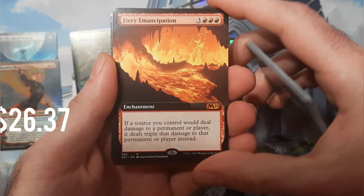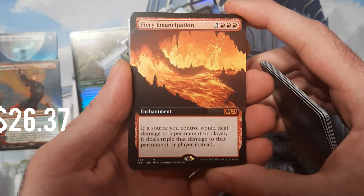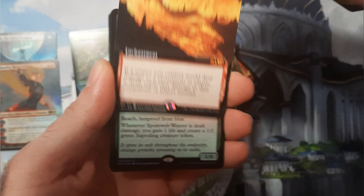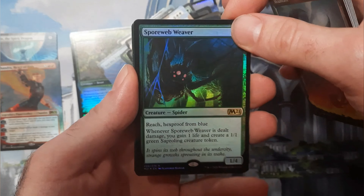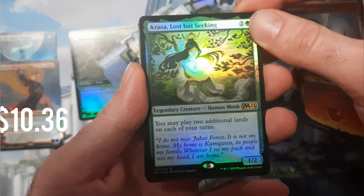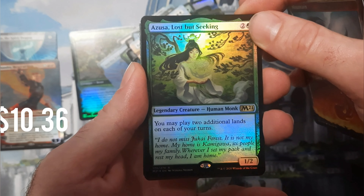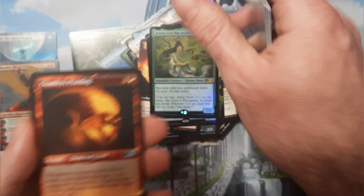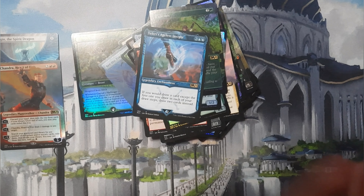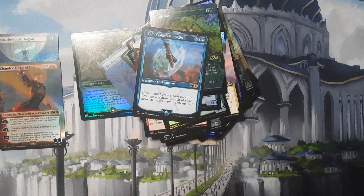Fiery Emancipation — that is a big one right there, that's probably a $20 bill, especially in the borderless version. All your permanents do triple damage, so that thing is a monster. Azusa, very cool right there — lost but seeking. Maybe in the next Kamigawa set she'll finally make her way back to her homeland. Tons of duplication in this box.